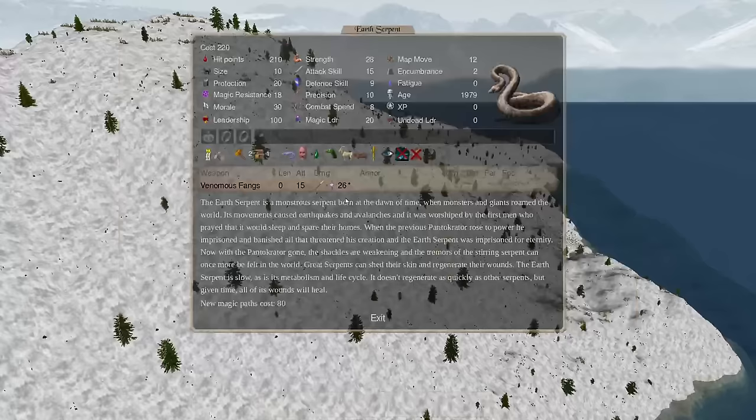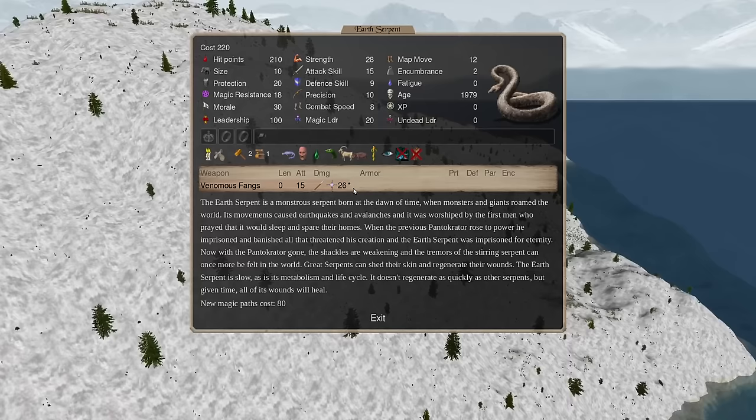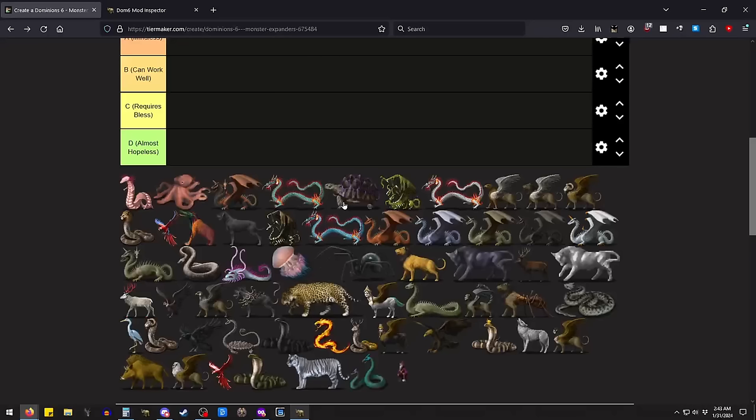One thing I should mention: going back to the game, almost all of the pretenders — the monsters — got buffed in Dominion 6 in the sense that they now have a magical attack. That's a pretty important change. One of the ways you would kill them was if they only had mundane attacks and you couldn't put new weapons on them, you were going to have a bad time trying to hold off a thug with mist form and body ethereal. So they were reasonably easy to kill — they're a little less hard to kill now.